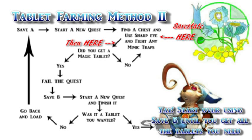Once you get all the traps you want, you can save state after, so you can simply repeatedly fight the mimic for the tablet. Then, as before, fail the quest, save on a slot, and finish a different quest to check the panels. Only this time, if you don't like what you got, all you need to do is reload the quick save rather than the old full save.